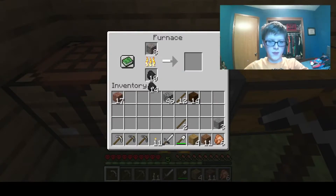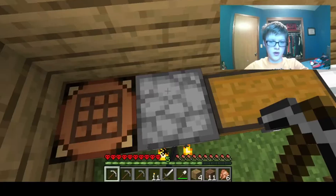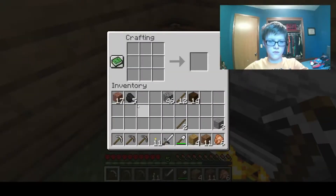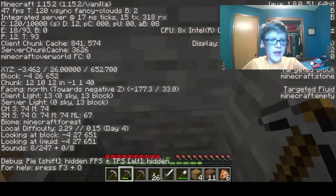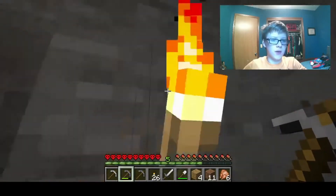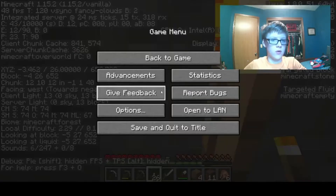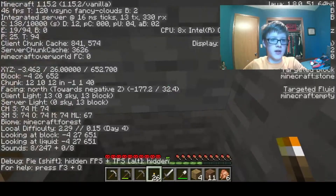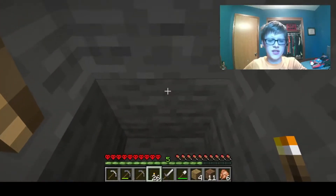Yes, this is so amazing! We got 31 torches. Now for the mine adventure. If you press F3 you can see how far down you are — we're 26 blocks from bedrock. If we jump up, we're about 17 blocks from bedrock. Diamond appears at 17 blocks above bedrock, so we're just gonna keep going down until we're at Y=17, then start the spread-out mining technique.